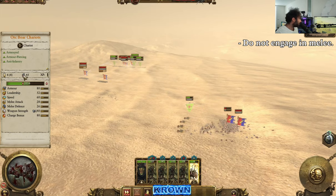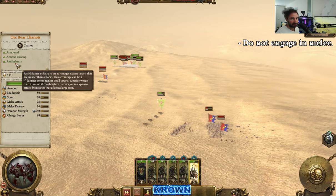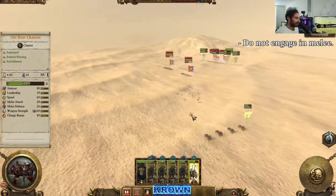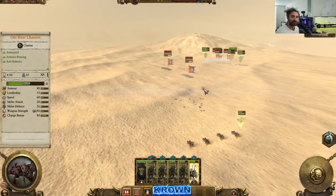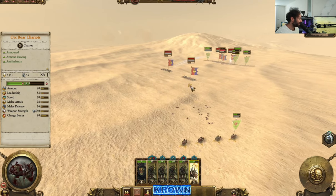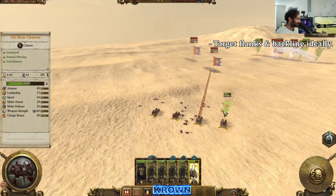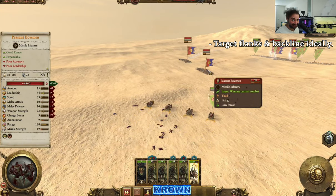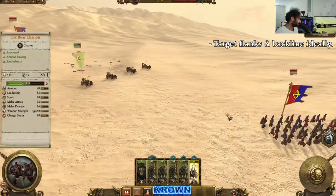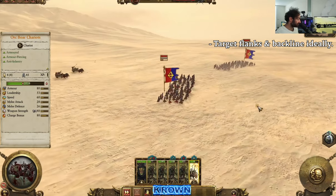Ideally, we want targets that match up well with their own traits. Pretty much all chariots are going to have some sort of anti-infantry trait — that's essentially what they're going to be good for. Now we should get into exactly who they should ideally be targeting, and that lines us up for rule number three of Chariot Club: back lines and flanks. As you can see right now we are in the back line, and these archers are about to get a lovely surprise. Getting them into the back line and getting a back charge here is going to be extra good.